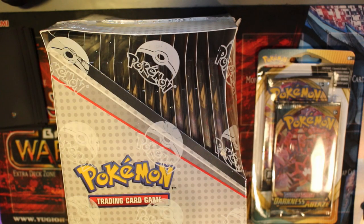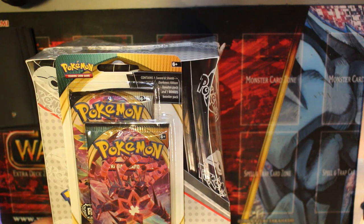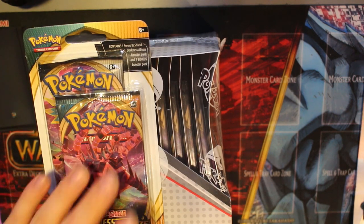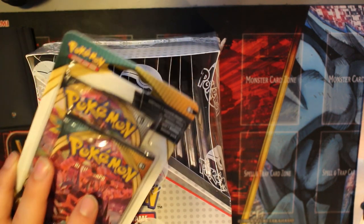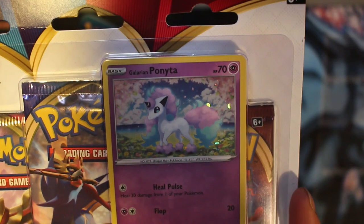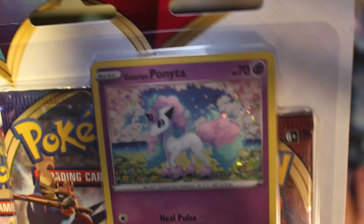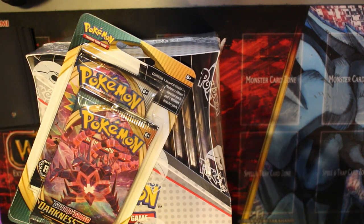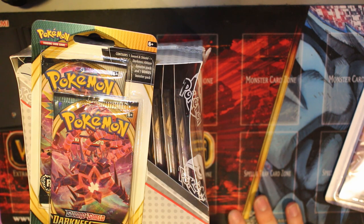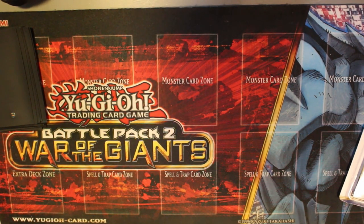Hey, what's up guys - it's Absolute Card Openings once again and we're doing Pokemon today. We've got a big haul - a load of Darkness Ablaze twin blister booster packs, there's a load in this box. We've got 13 blisters, so 26 packs in total. I also have the base set Sword and Shield, which I got mostly because of the Galarian Ponyta - I love the artwork for it.